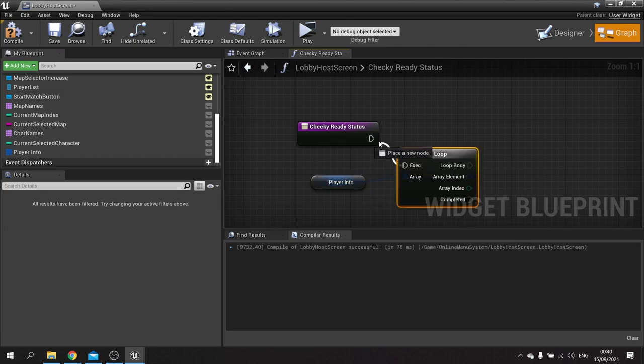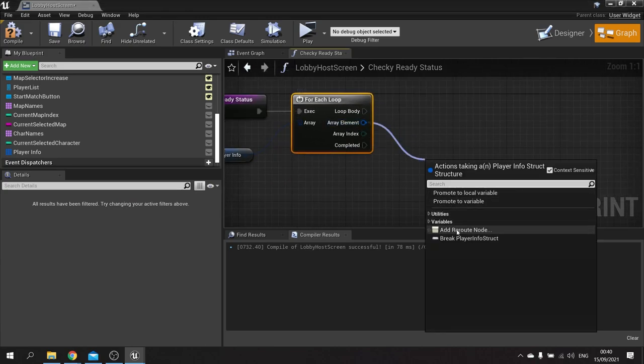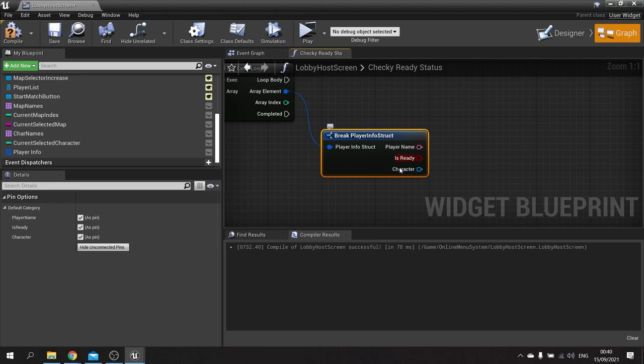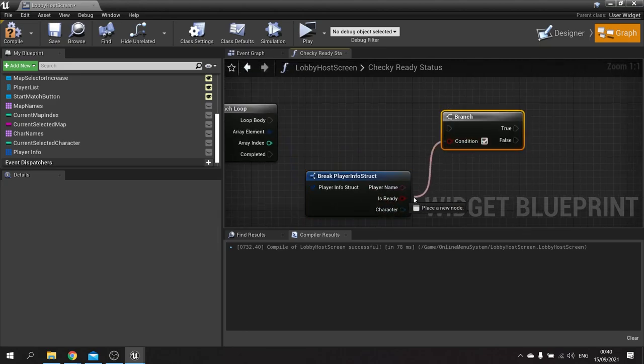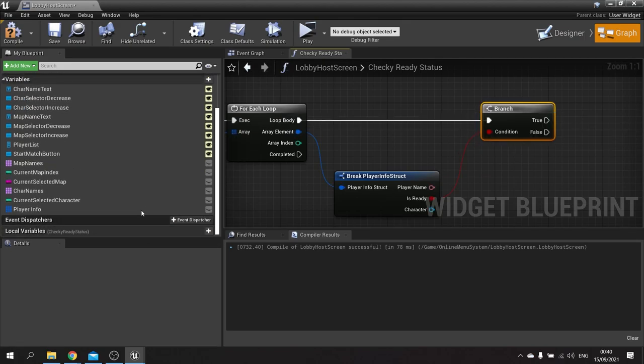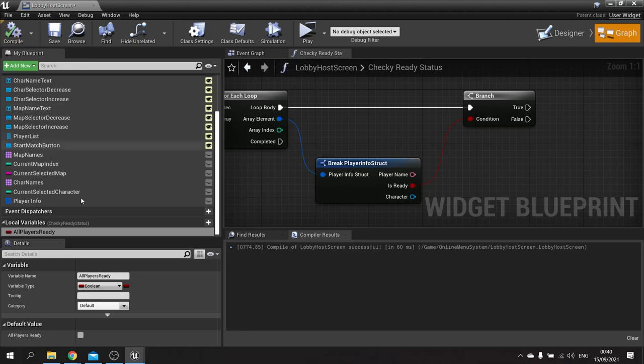In this for each loop we're going to go through each one and check their status for ready. To do that we're going to drag from the blue pin and break it. This gives us their name, their is ready status and their character they've chosen. If it is ready we're going to make a little branch here. For this function I'm going to create a local variable called all players ready, and this is going to be set to true by default.